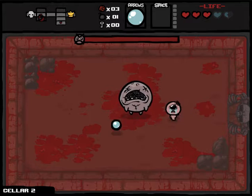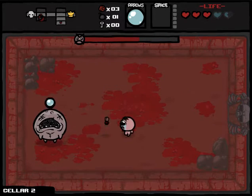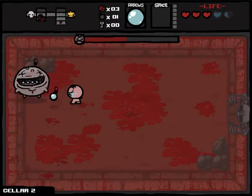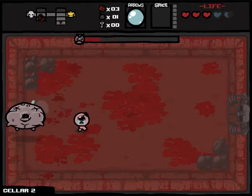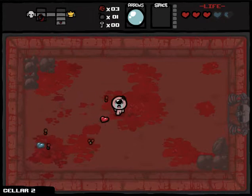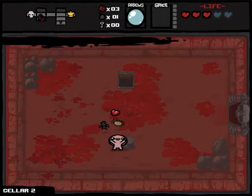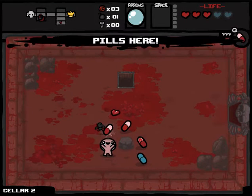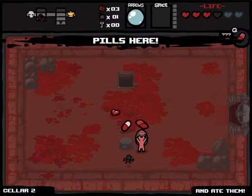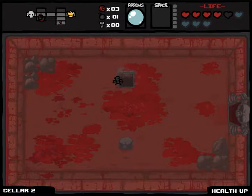Duke of Flies — easy, one of the easiest bosses. As long as you're careful you can easily kill him, but if you're not careful it takes about a heart and a half. Definitely one of the easiest starter bosses for anyone wrestling with the game.